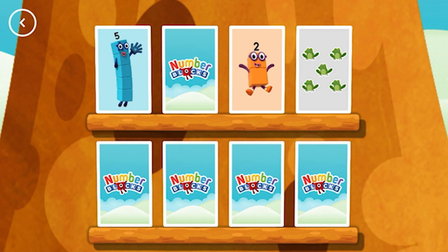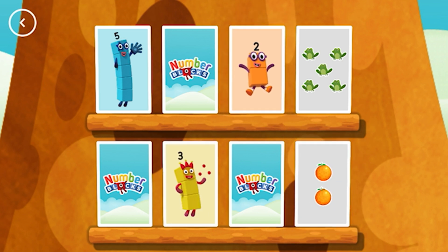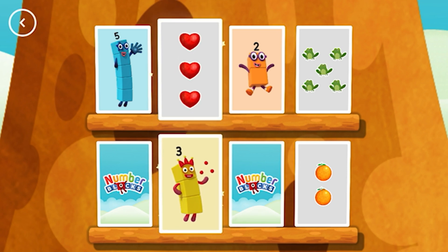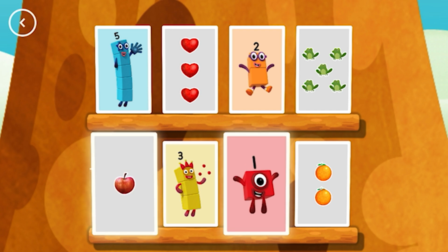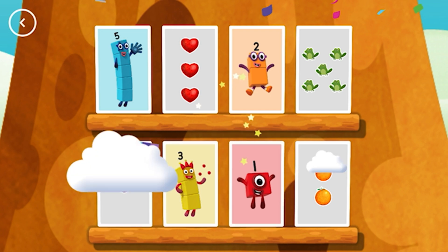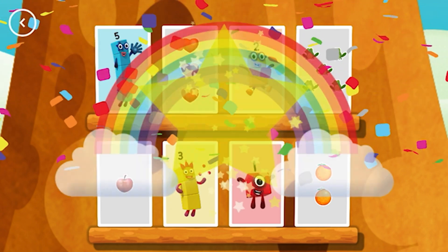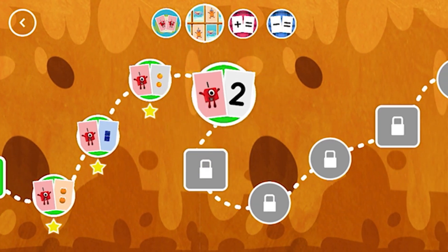Two! Two! These two amounts match. Three! Three! You found a match. One! One! Match! Amazing! You've earned a star! A new level has unlocked!